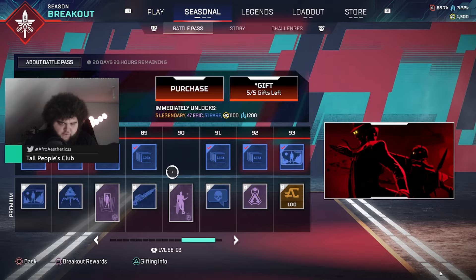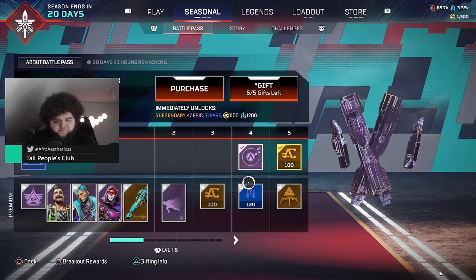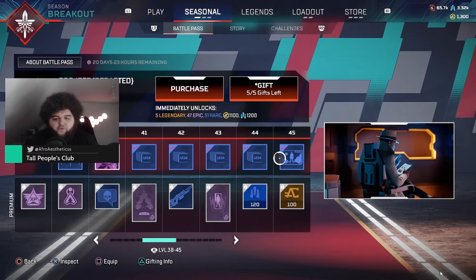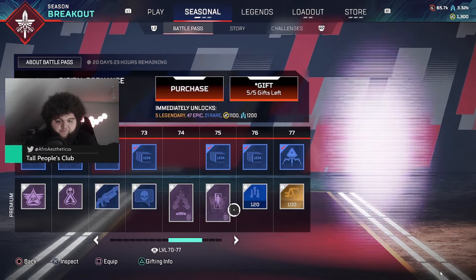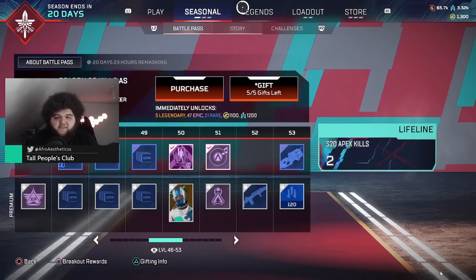The main one is the battle pass — if I show you, look: I've bought the battle pass but it says I only have access to all of the free stuff. Let's try checking skins.